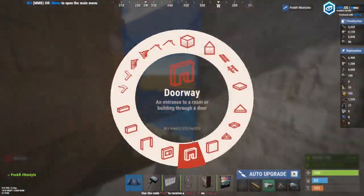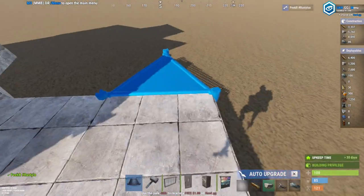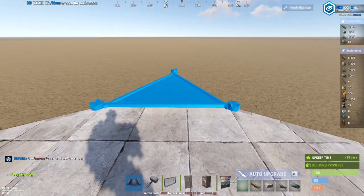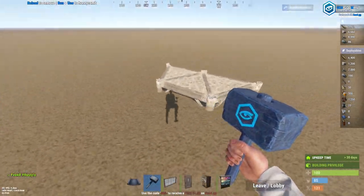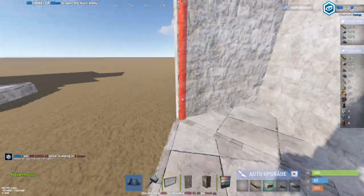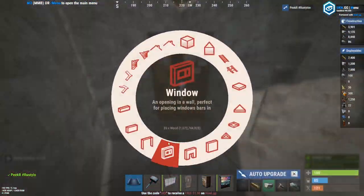Do that on the other side as well. Then go ahead and build out two squares and then three triangles on each side just like this. Over here, go one half moon out — a square and then three triangles just like this. Remove the excess pieces you placed. Upgrade these foundations, place walls just like this, and then two doorways and two half walls on this side. Fill in the roofs and place a TC in this corner right here with a window.